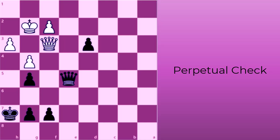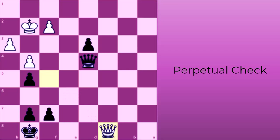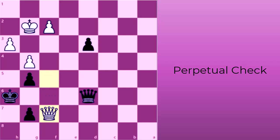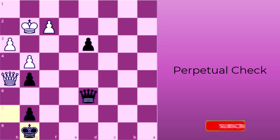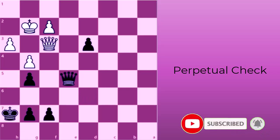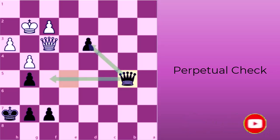With these in mind, how can black avoid a perpetual check by white? In this position, white threatens a perpetual check with queen to f5, black king to g8, and white queen to c8. Or, after white queen to f5, black king to h6, white queen takes at f7, and black king to h7, white queen checks at h5, black queen goes to g8, and white queen checks again at e8. So, to avoid perpetual check, black queen moves to b5, defending the f5 square and also its d-pawn.